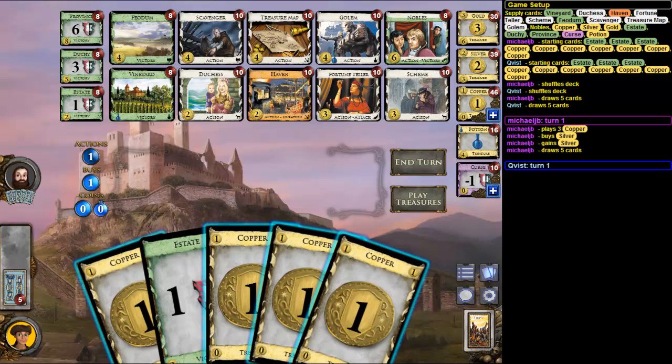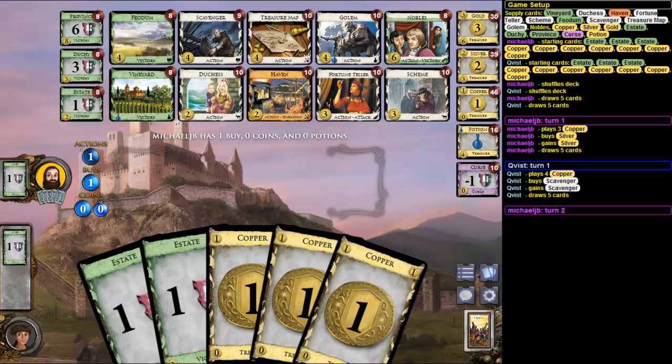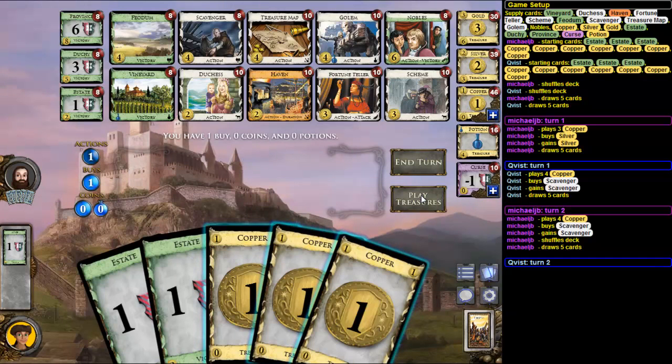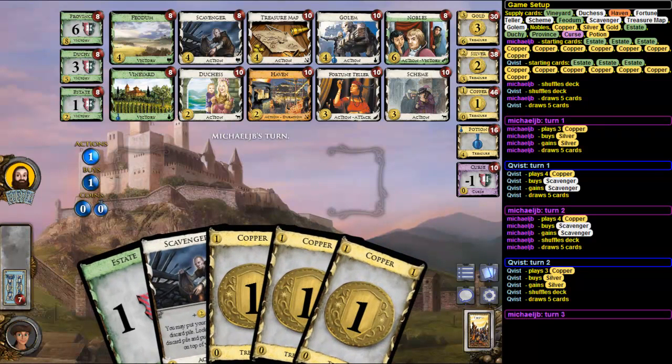Or do I even want Nobles? I'm pretty sure I want Scavenger. There's nothing really going on — or am I missing something? He opened Scavenger-Silver too. Do I want the Scheme? I mean I could Scheme-Scavenger — play Scavenger, put something from the discard on top of my deck, and put the Scavenger back. That seems pretty good, but I think I still open Scavenger-Silver and maybe get a Scheme later.